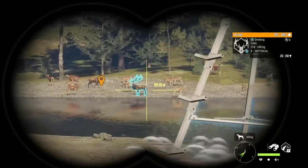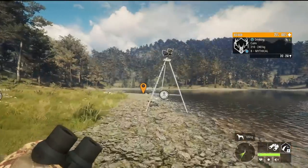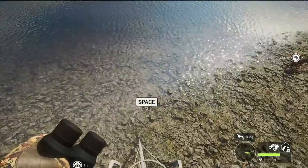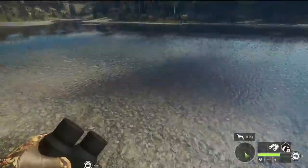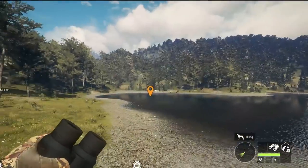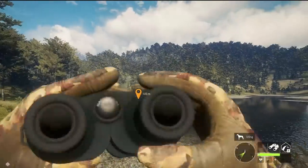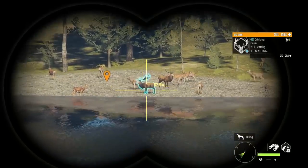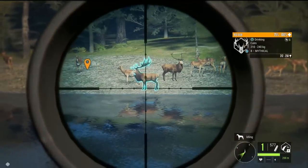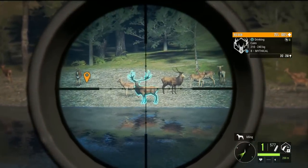We're going to try out the 243 Cuomo on one more red deer — we have a beautiful mythical here. I think the tripod entry used to be Enter and now it is Space Bar; let me know in the comments if I'm wrong about that. We're going to try this on max zeroing. That is a stunning red deer — here we go.